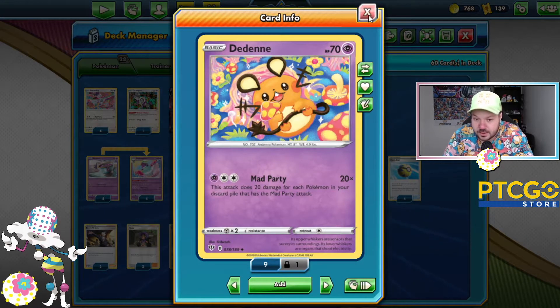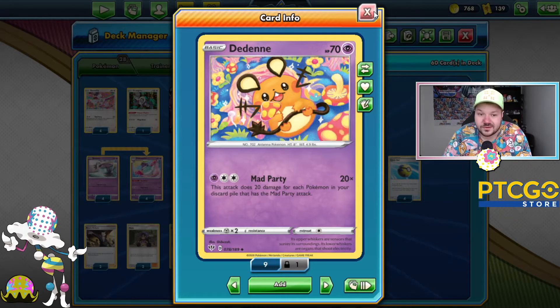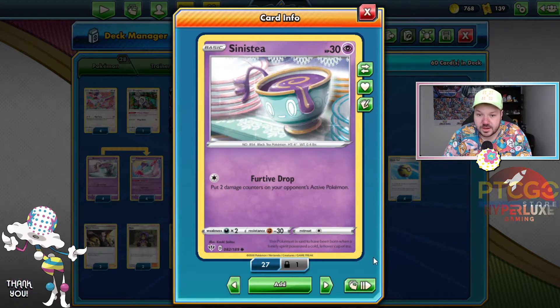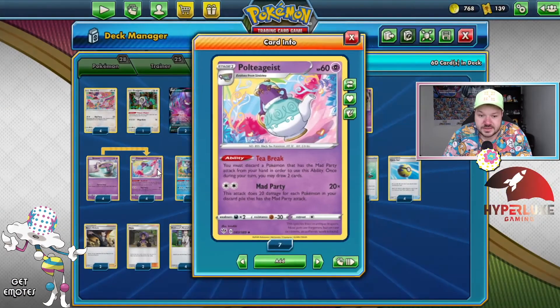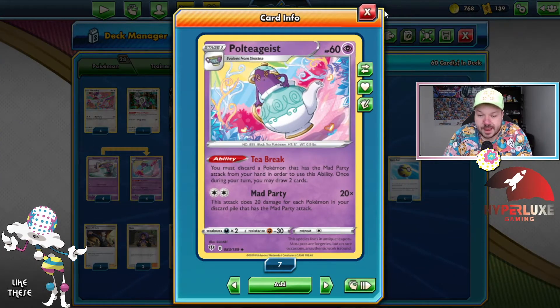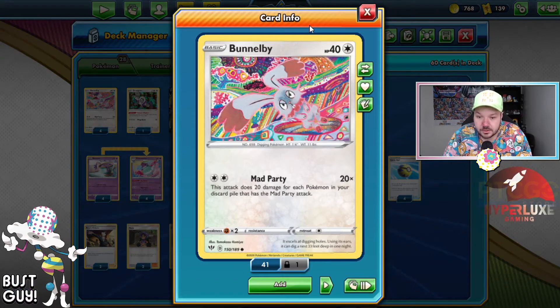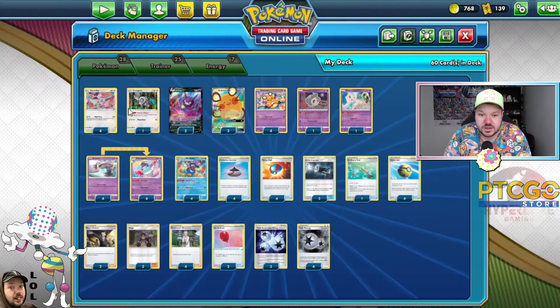Dedenne also has no way to attack here. Like Galarian Mr. Rhyme, it is a Pokémon that you want to send to the discard pile. The only two attackers in this deck are Poltergeist, which requires evolving from Sinistea, and has the T-Break ability — letting you discard Mad Party Pokémon from your hand and draw some cards. Then there's Bunnelby, where you just go 20 times, 20 damage per Pokémon with Mad Party discarded. Everything is looking really good.